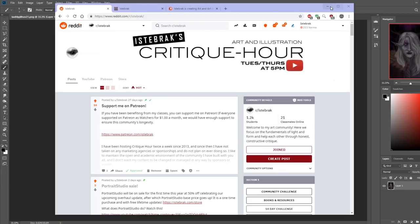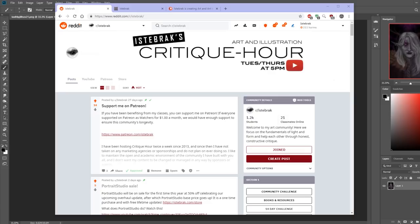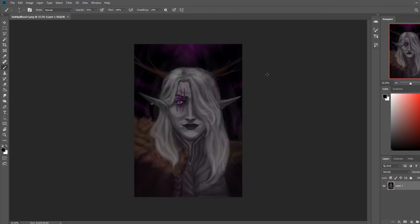If you want to join on Patreon, we'll have our Patreon critique hour this Tuesday at 3 p.m. Eastern — a private apprentice-only stream for patrons. It has to do with last month's homework topic and it's a really cool one I'll probably challenge everyone with next month. It won't be shared until after the apprentice critique hour is done.